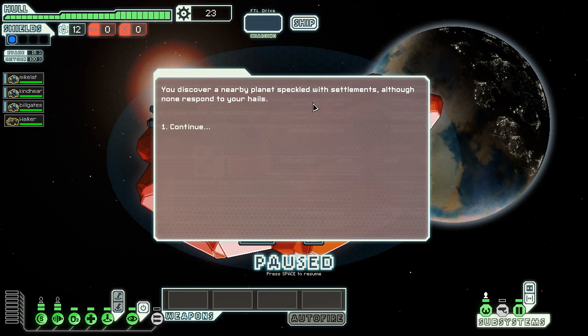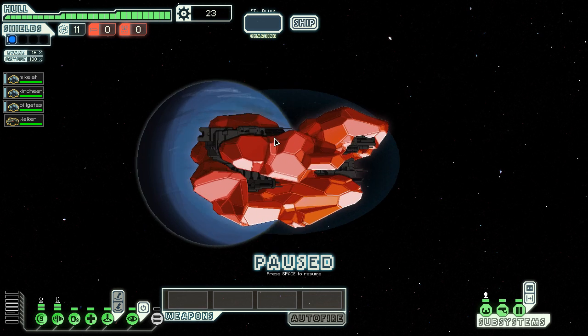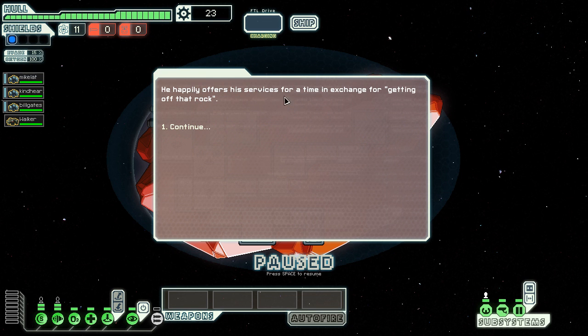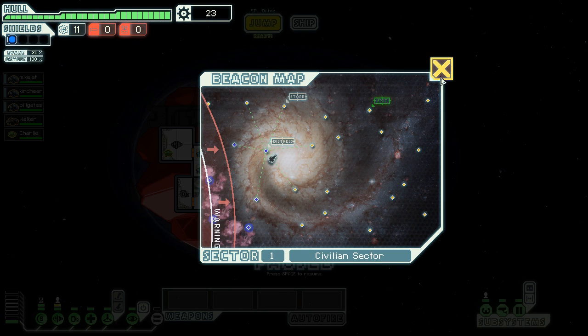There's a planet with habitable settlements although no one responds to my hails. We have our first distress — a single life on the surface. There's a lone survivor, and the difference between this and a crazed survivor is the lone survivor won't attack us, so it's a guaranteed crew member. He's a Zoltan — we want to get him over onto engines. I would definitely put this guy as part of the boarding crew if I find a replacement.